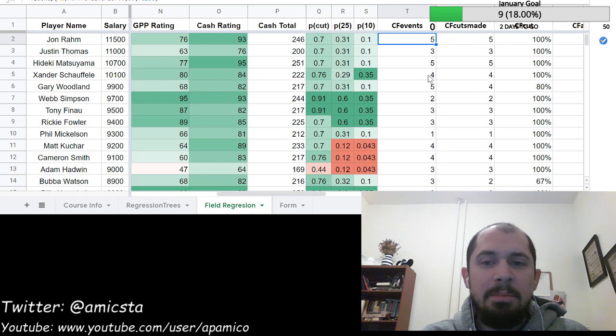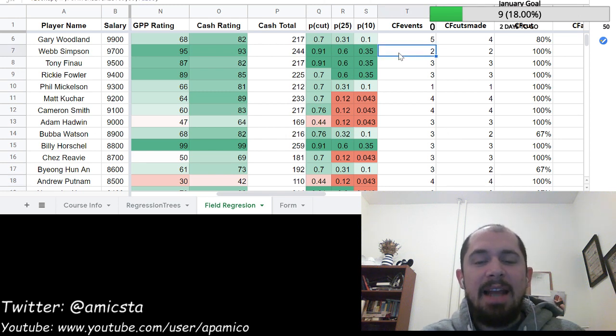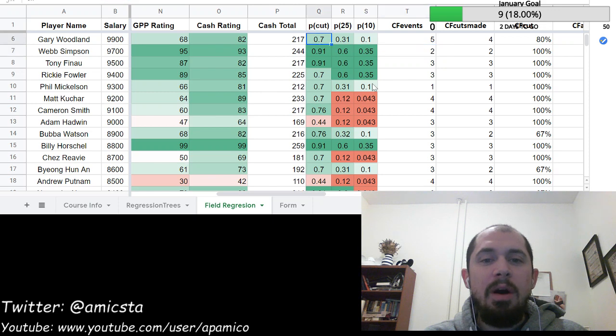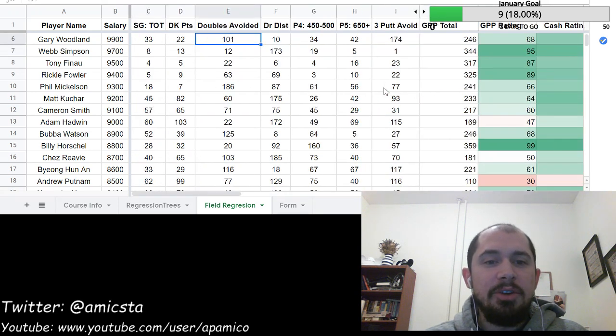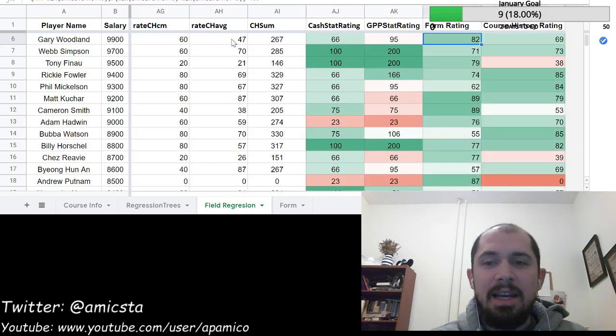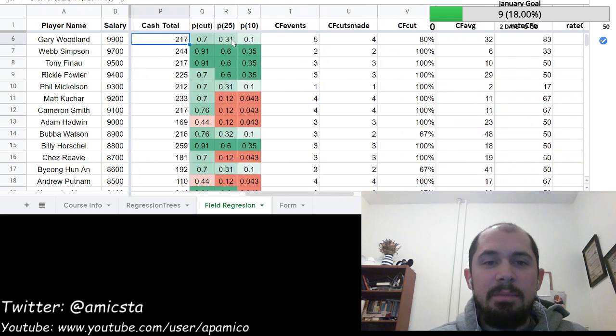Below $10K it gets interesting. Gary Woodland has been a stud — he's made like 18 consecutive cuts and has a ton of top 10s already this year. He comes in as a good cash play, but he doesn't actually hit the threshold we want in terms of double bogey avoidance — he's 101st in that category. That keeps him out of the top group for that stat. His current form is 82 but the course history is basically average and the stat rating is basically average.